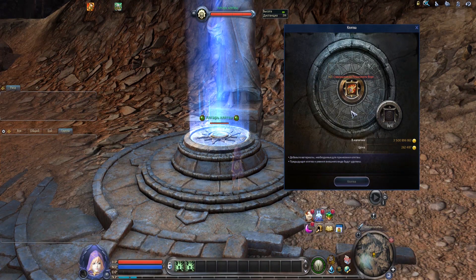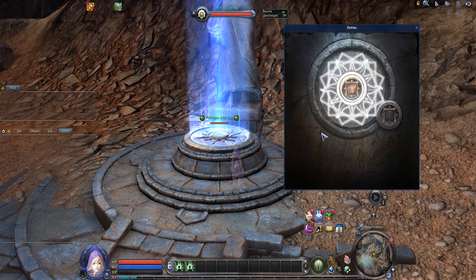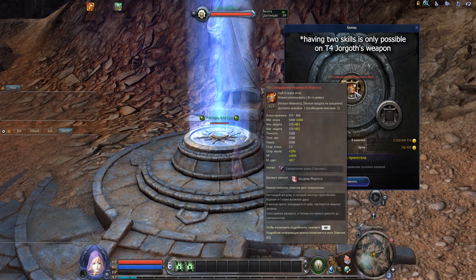However, there is one more advantage over tier 3. You can use WoW stones and apply an Appearance skill on top of the Jorgoth's passive skill. So eventually you can have 2 skills on this weapon. Details regarding the WoW system will be provided in a separate video.